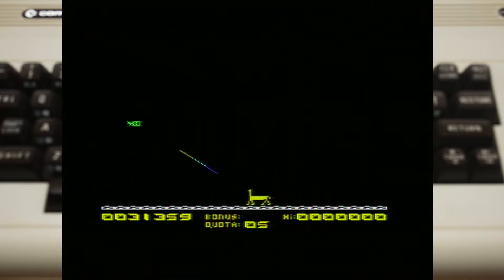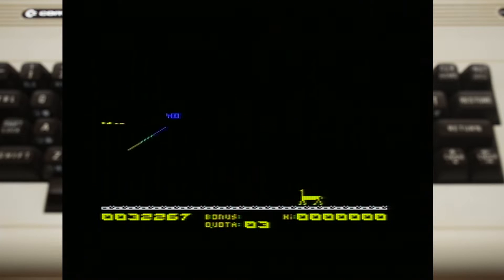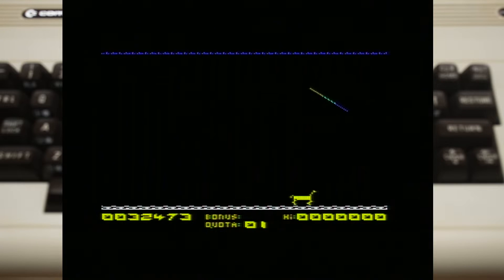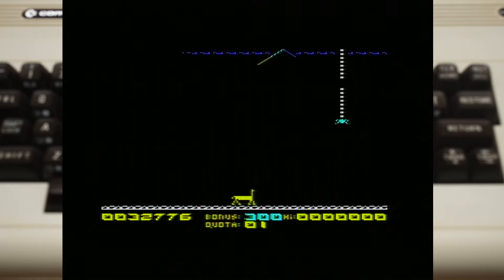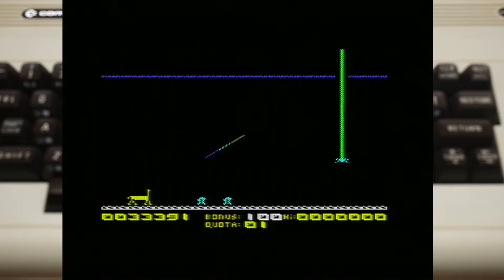That's really all there is to Metagalactic Llama. Clear out the arachnids, move on to the next stage, offering a higher quota along with a slightly faster pace. That pacing does a great job of making you feel like you're not being overwhelmed — truly a sign of some great design and balance.